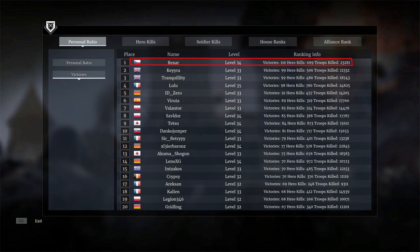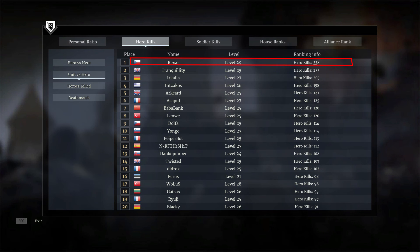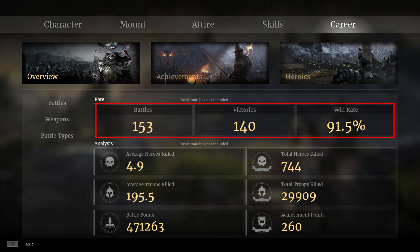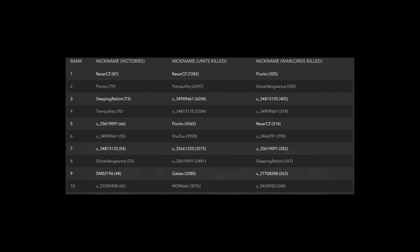There was also an event, a kind of competition called Winter Mayhem organized by My.com, in which the top 10 people in three different categories could win premium accounts. The categories were most wins, most hero kills, and most unit kills. Me and some of my teammates managed to win in all three categories.